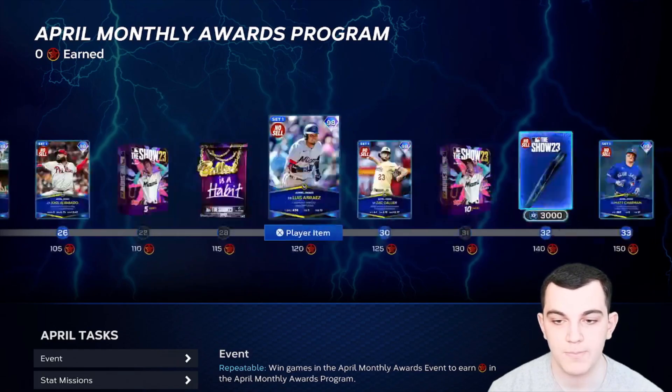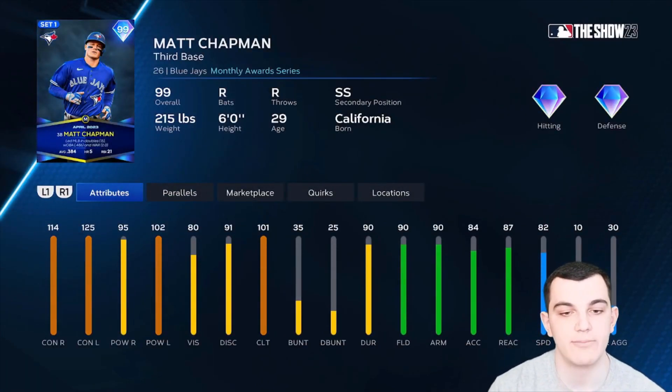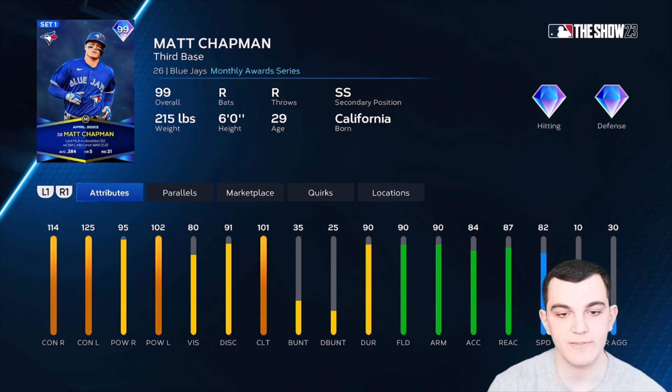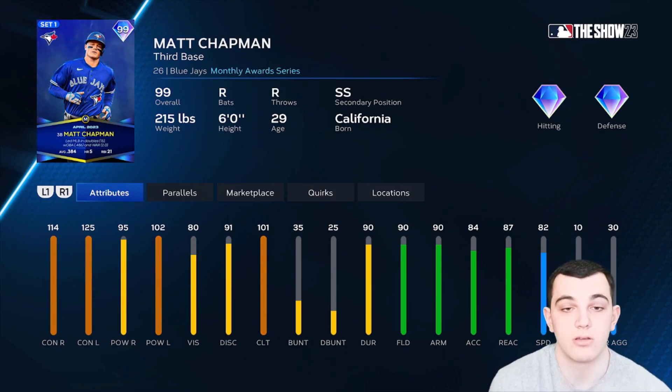Let's start at the top with the lightning card, Matt Chapman. I'm going to be honest — I think they did him a little dirty. This is obviously a great card and he's free to get, but I think the power should have been better. The clutch does hurt his contact because he has really good contact and the clutch decreases it. He's got diamond defense across the board and good speed. This is a good card and it's free, but I think he could have been a little better.